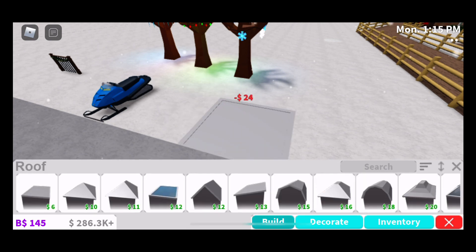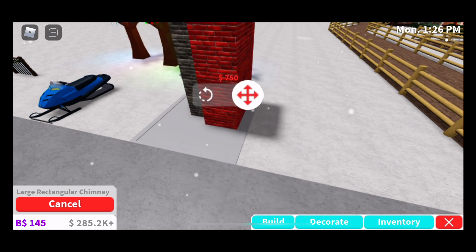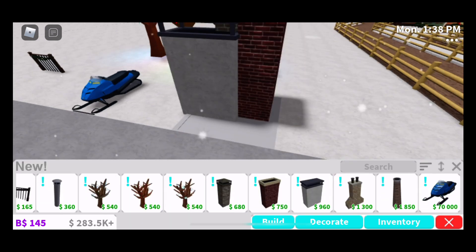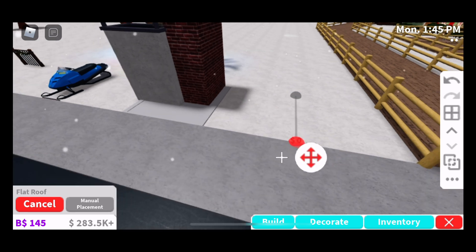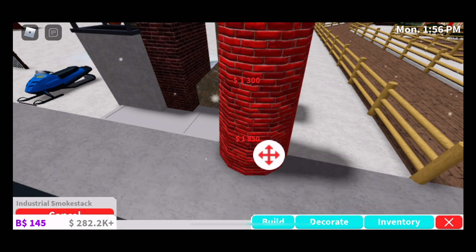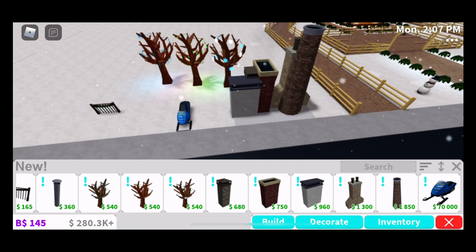Look at this one — there's like smoke coming off the chimney! Oh my gosh, there's so many chimneys, they just keep going! I'm trying to get one on the roof but it won't fit. Let me make this roof a little bit bigger. Oh my gosh, there are just so many chimneys — this is huge! That's all the stuff in the build section.